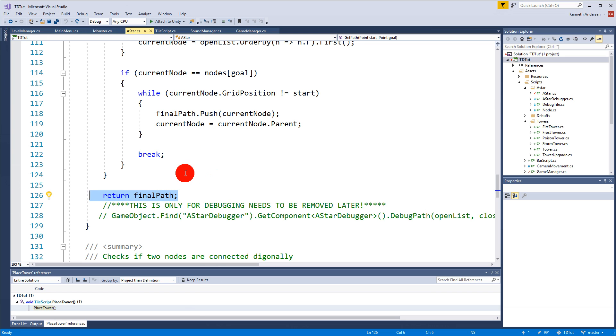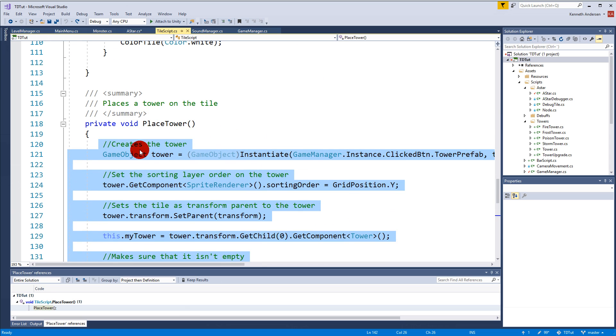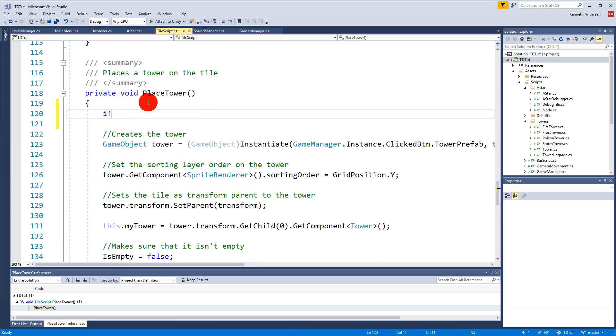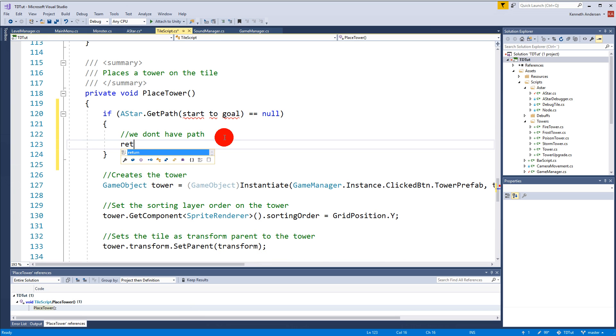Move the return of the final path up to where a path is found, and return null at the bottom for the case where the goal is never reached. This way we can use the null return to check whether a valid path exists. In the Tile script's PlaceTower function, check if the A* path from start to goal returns null — if it does, we can't place the tower, so just return early.